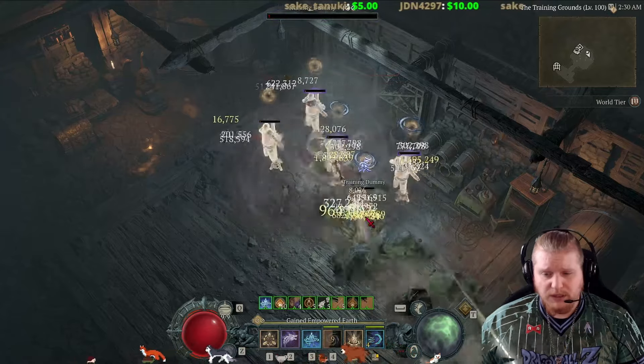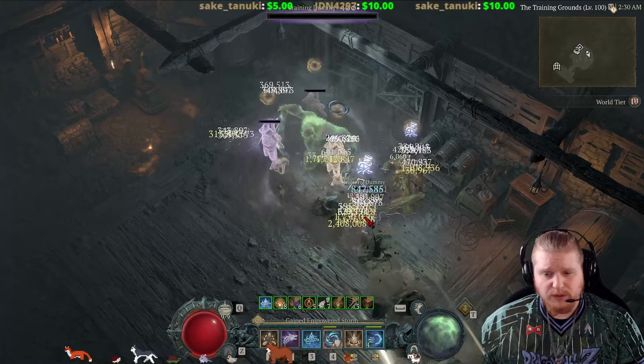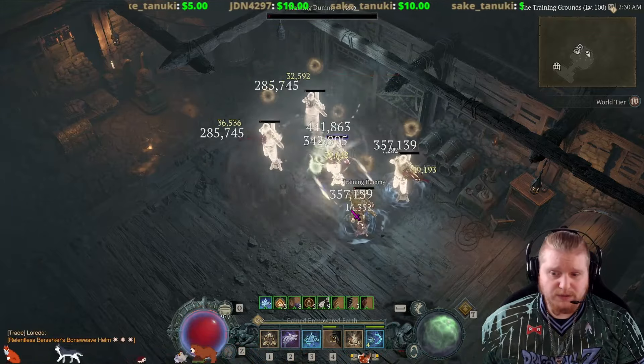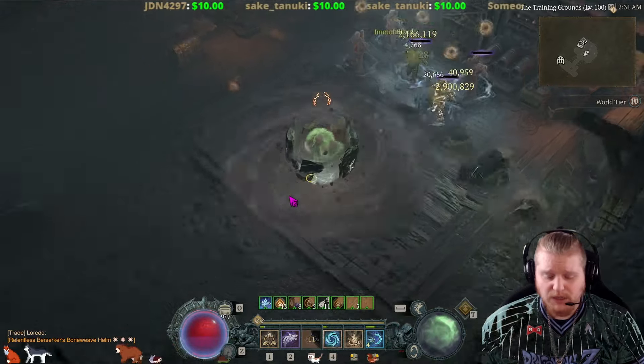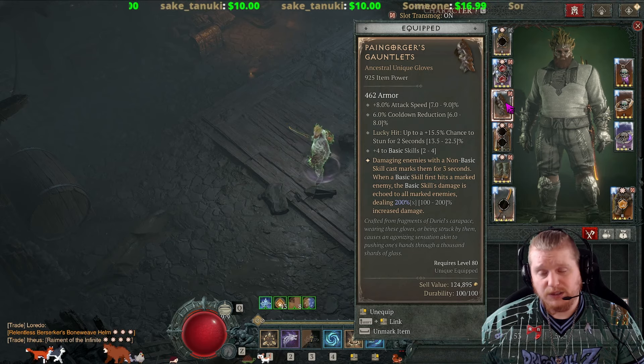As you can clearly see, I can get all that damage mirroring to all the targets around me in a circle, because I'm doing multiple basic skills, which is definitely very easy for me to set up. So if you are doing a basic skill damage character, this could definitely be interesting.